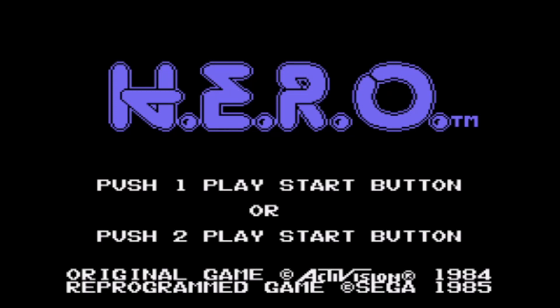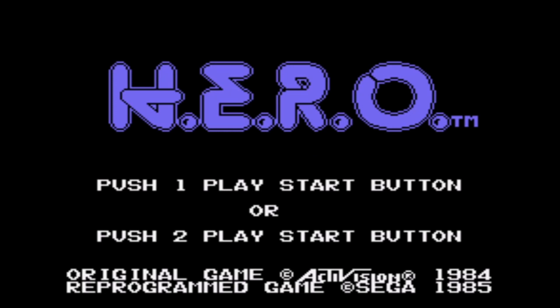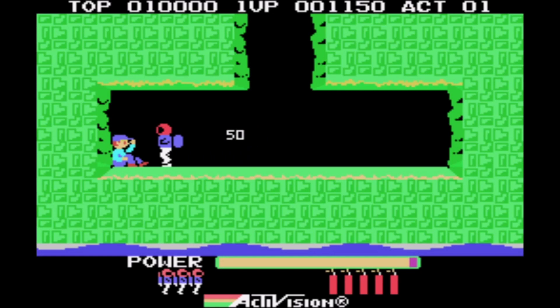What's up guys, Retro Gamer Gen X here, and in today's video we're going to be playing HERO on the Sega SG-1000. This is actually a really good port of this game, I kind of dig it — not too bad at all. The actual gameplay is really the same as the 2600, it's just the graphics that are changed. This is a Z80 processor running this, so it gives it more of that arcadey feeling.